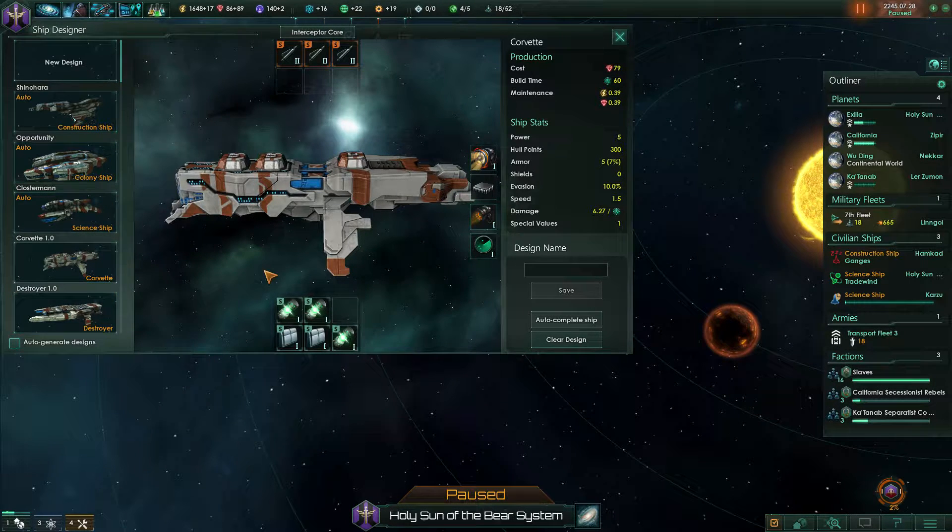If it wasn't for the fact that we're so low on minerals, I might have actually updated the destroyers to have armour, but we don't have the minerals to really worry about that at the moment. I think the best thing we do is just stick with the ones that we've got and then build a lot of these corvettes. We'll name this design 'Corvette Armour'.